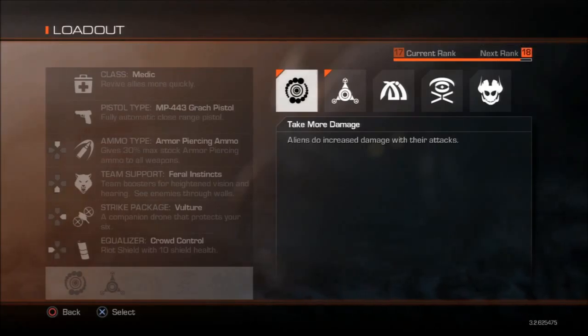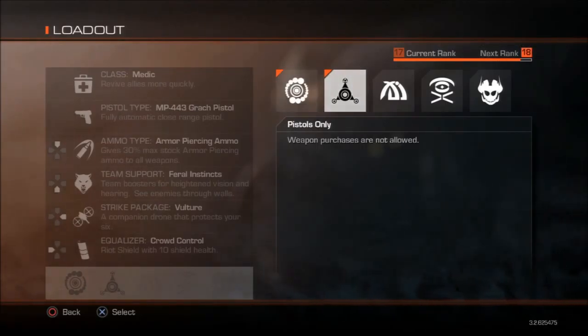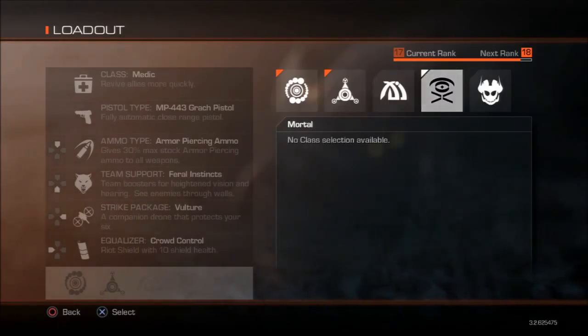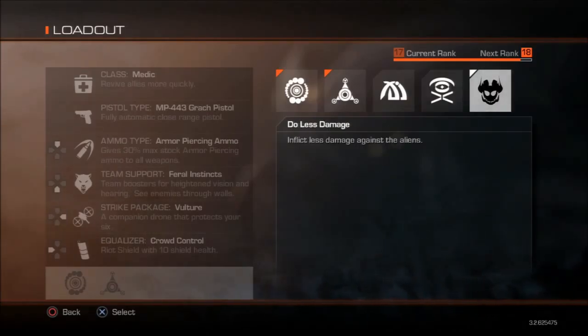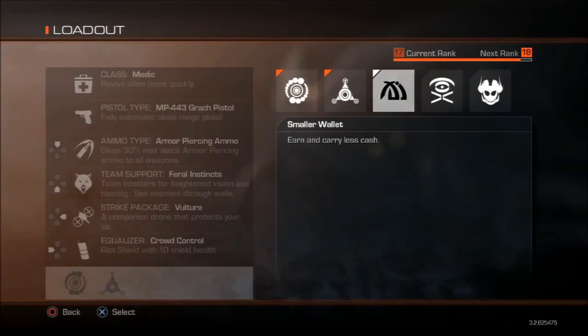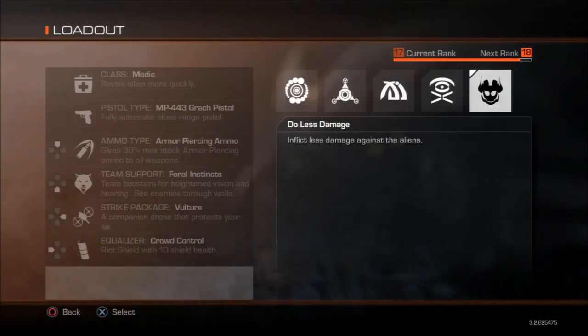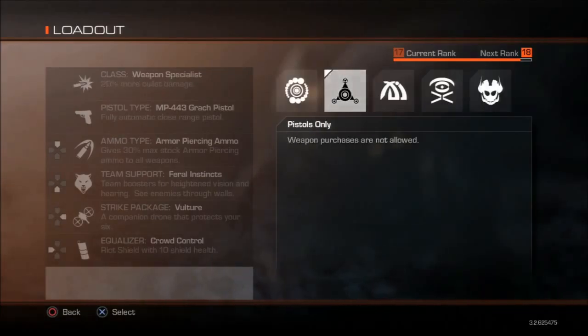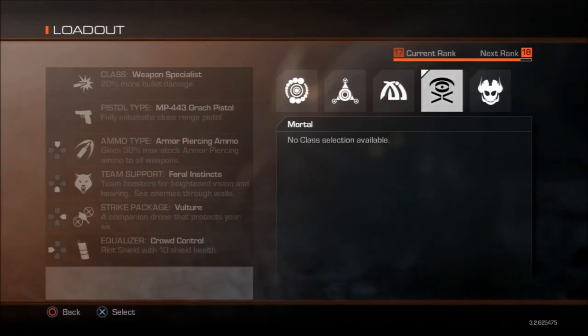There are five relics, and you unlock all five relics right off the bat — meaning once you hit the first prestige, all five relics are unlocked. You are only able to use one relic per prestige, so if you're third prestige you can enable three relics, second prestige you can enable two out of the five. You do not need to enable any relics if you don't want to.